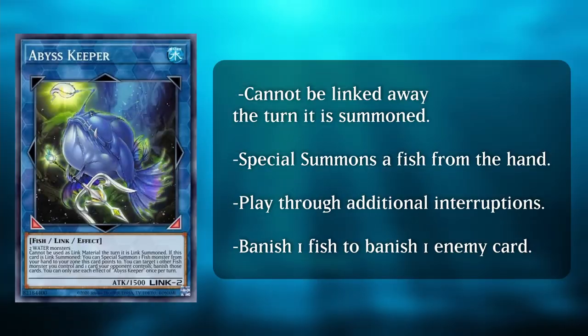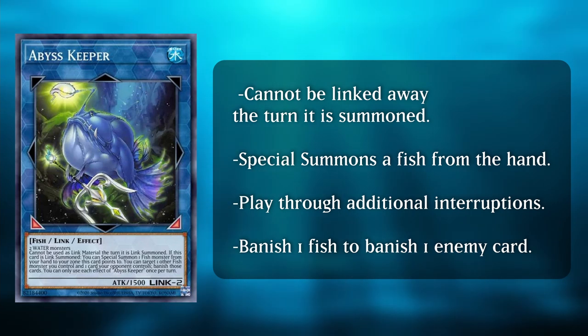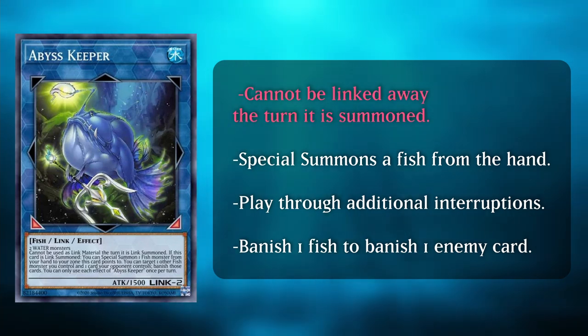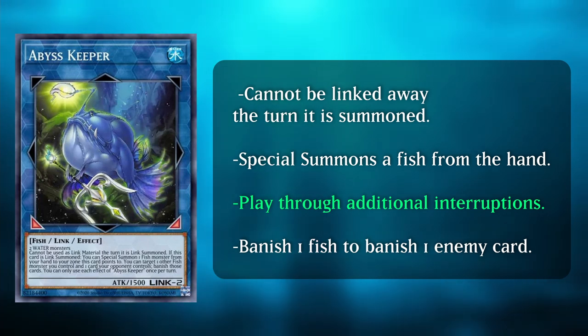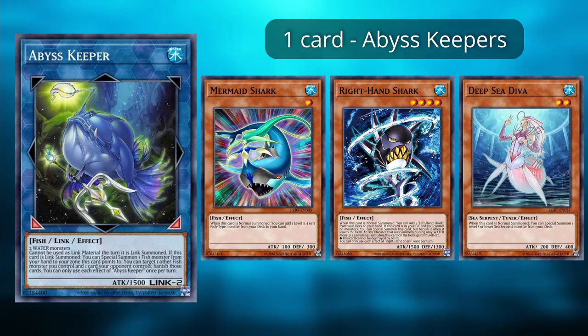This next card I've been looking forward to the most: Abyss Keeper. This is a Link 2 fish monster — any two water monsters can be used to link it, and it can't be linked away the turn it is summoned. This card allows you to play through additional interruptions. For example, if your Leaf Fish gets negated and you have Celacanth in your hand, you can summon Abyss Keeper and use it to special summon Celacanth. We'll be using Mermaid Shark, Right Hand Shark, and Deep Sea Diva to link into Abyss Keeper, making them all one-card Abyss Keepers.